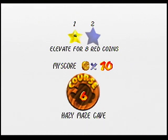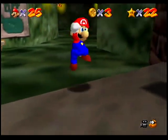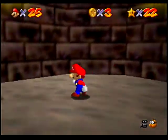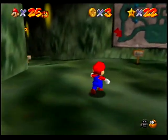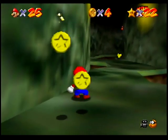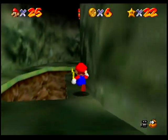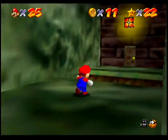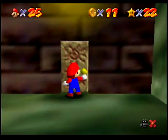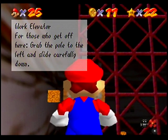The mission is 'Elevate for Eight Red Coins.' Now the game hasn't told us this yet, but in addition to there being a star for getting eight red coins, each of the 15 main courses also has a star for getting 100 coins total. Since red coins are worth two coins and there are eight of them, that counts for 16 coins already. And when you get a 100-coin star, it doesn't kick you out of the level. So you might as well get the 100-coin star and the eight red coin star on the same mission most of the time — there are some exceptions, but usually you want to get them at the same time.